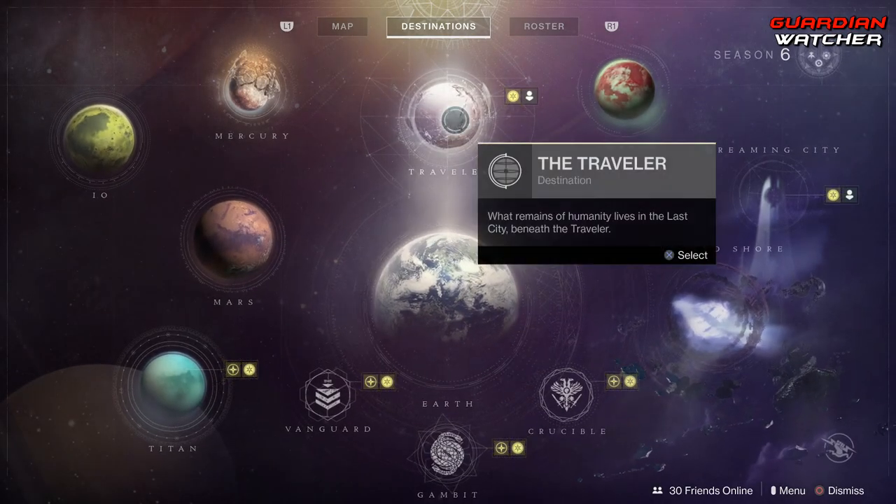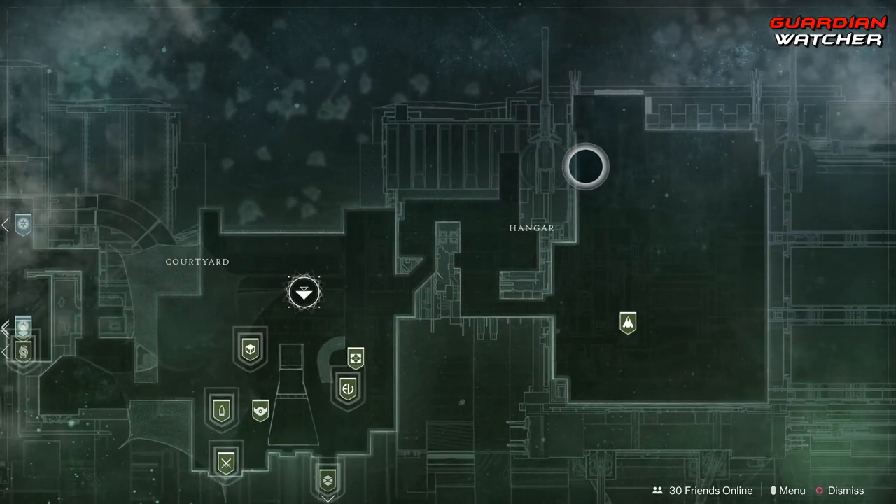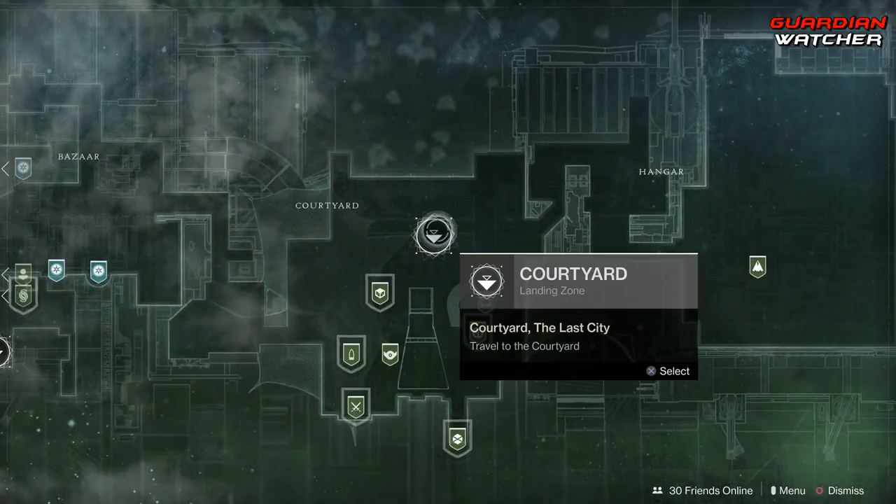So without further ado, Xur is located on the Traveler and he is in the hangar in this area right here. So let's go find out what he has this week.